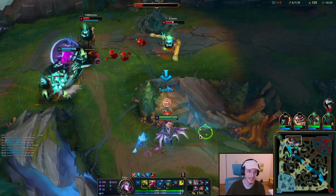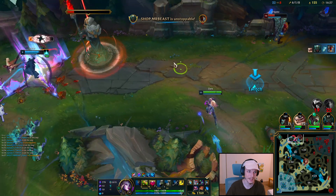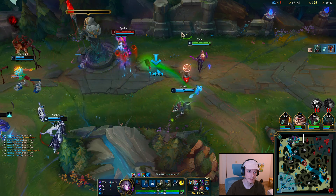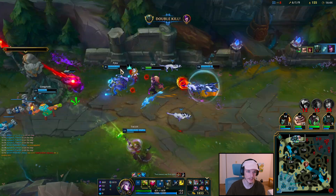They're screwed — check it out. E, W. I didn't get my W off — shit. This is Syndra TP, it's fine. I'm fine — yeah, I don't die to her ulti.